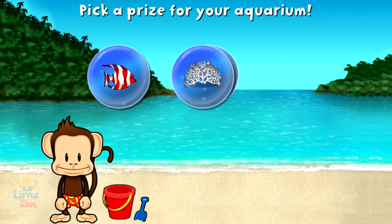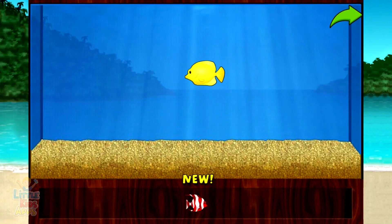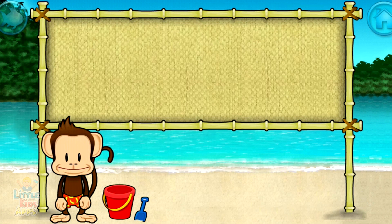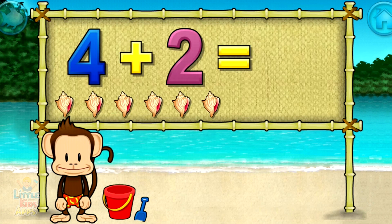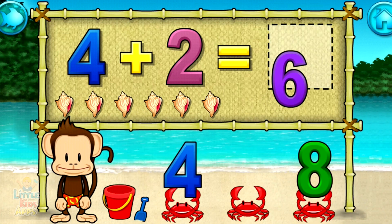You won a prize! Add things to your aquarium by dragging them from the tray. Touch the arrow to get back to the beach. Addition time! 4 plus 2 equals... 6! Awesome!